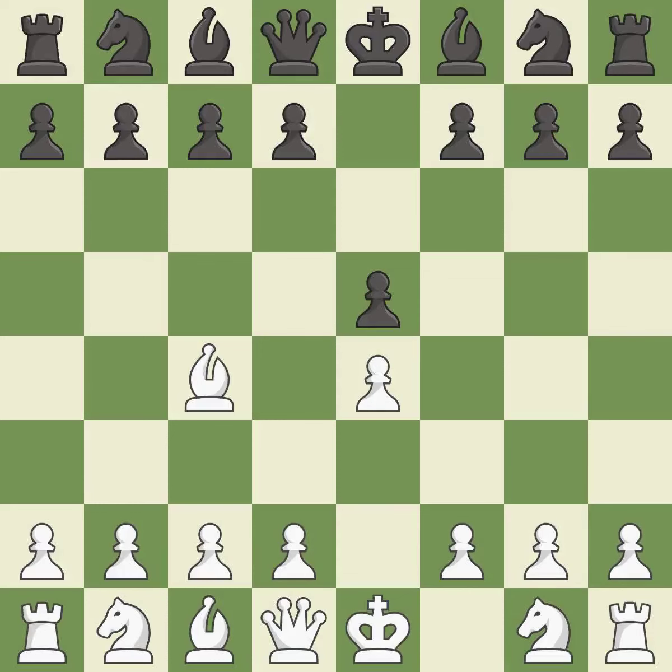The bishop's opening starts with Bc4, where it attacks the f7 square and controls d5. White has the option of playing f4 or developing the queen on the next move. Nf6 develops the knight and attacks the undefended e4 pawn. d3 protects the e4 pawn and the c4 bishop, and allows the dark-squared bishop to develop.